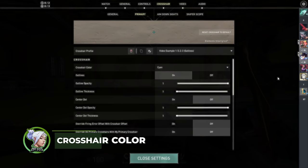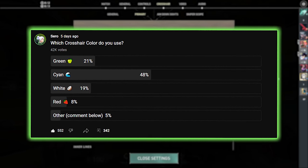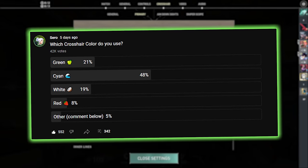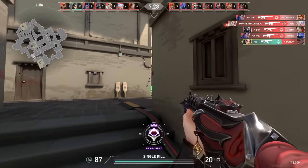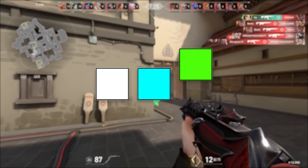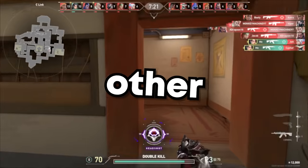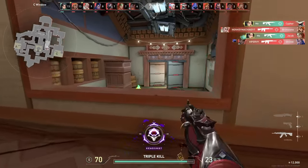I was curious to hear what colors you guys used, so I did a poll on YouTube. Surprisingly, almost half of you use cyan, while 21% use green and 19% use white. This number is very similar amongst pros, with white, cyan, and green crosshairs being the most popular. So why is cyan more popular than the other options? There are actually several reasons for this.